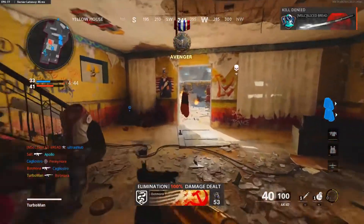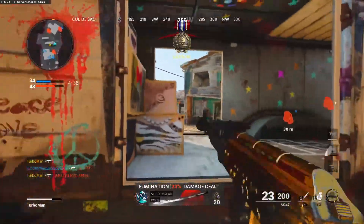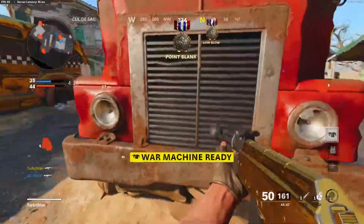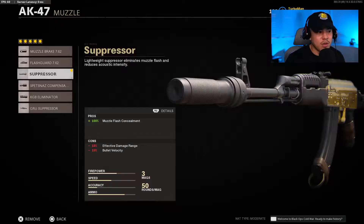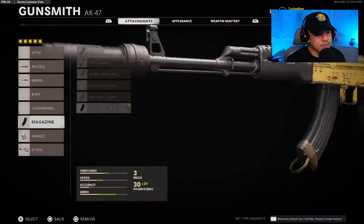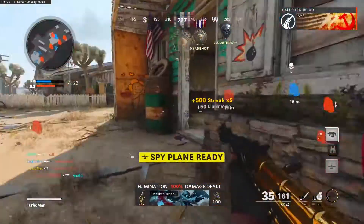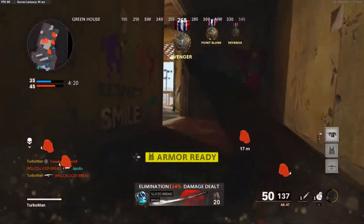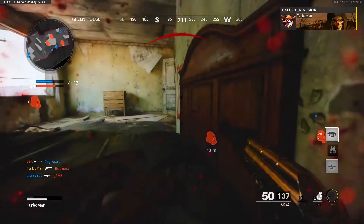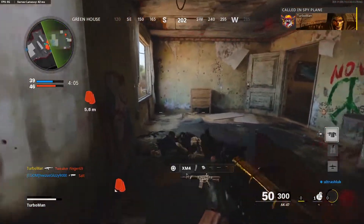Last but not least, the balanced AK-47 — another personal favorite. This one is built all around: great recoil control, stealth to keep you hidden from the enemy mini-map resulting in fewer deaths, and great speed. For the muzzle, the suppressor. Barrel is the 18.2-inch VDV reinforced. Magazine is the 50-round fast mag. Handle is the serpent wrap. Stock is the KGB skeletal stock. Perks are flak jacket, tac mask, assassin, scavenger, ghost, and ninja.